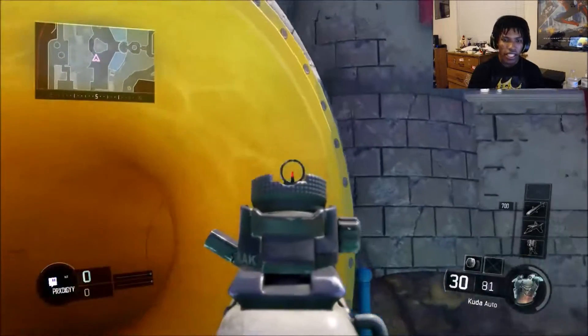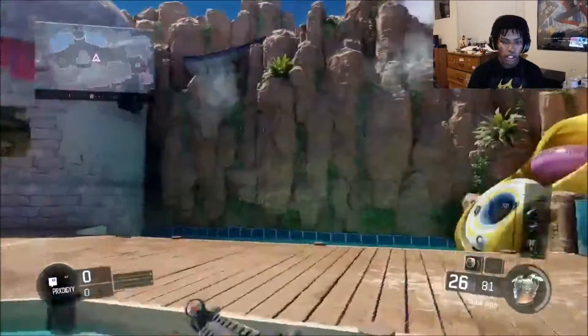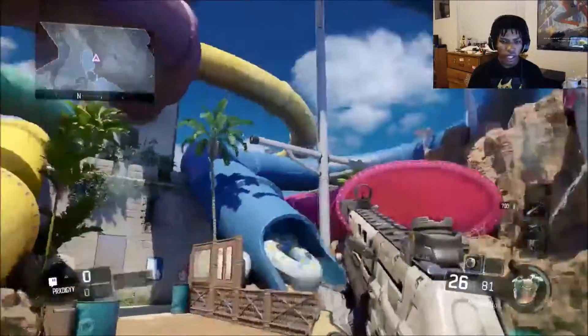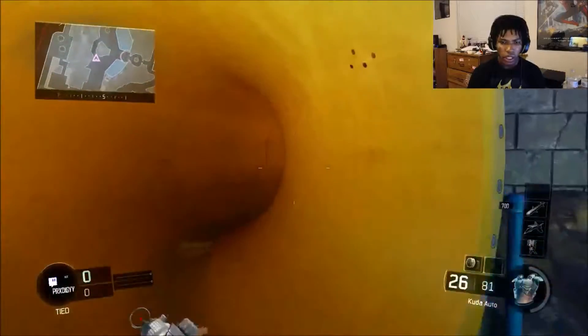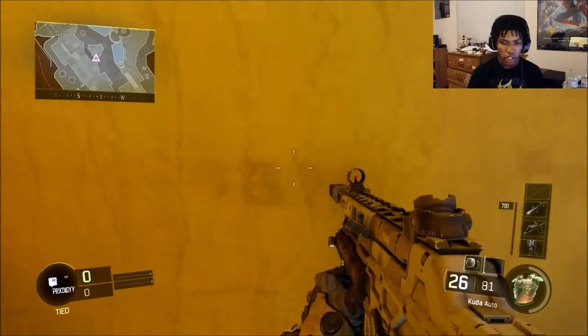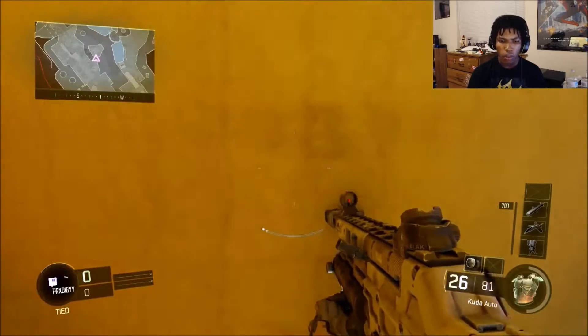Basically it is on the yellow tube on the water slide side of the map. What you got to do is get to the edge of this, run up towards it, and double jump.